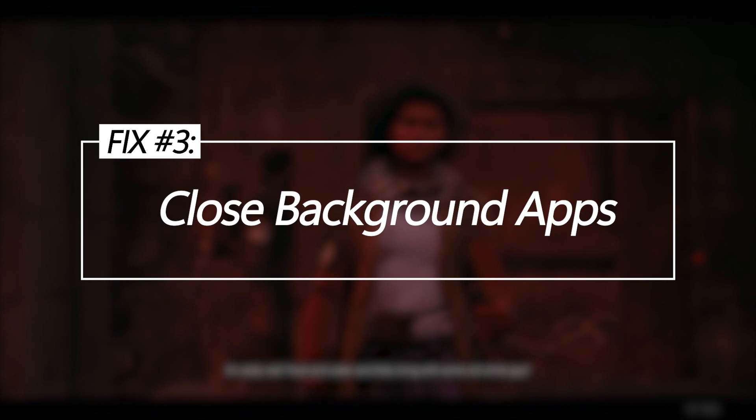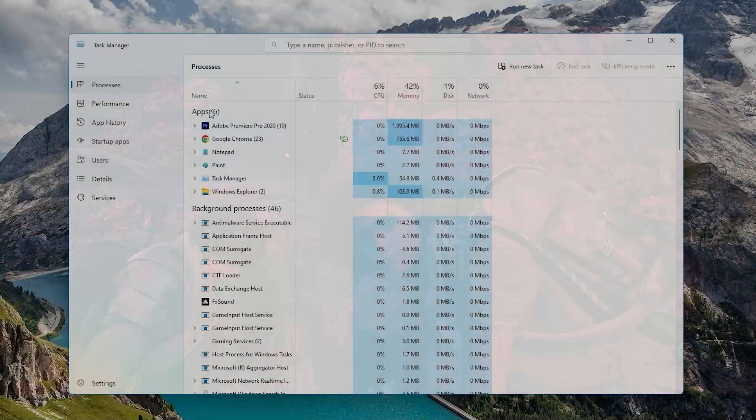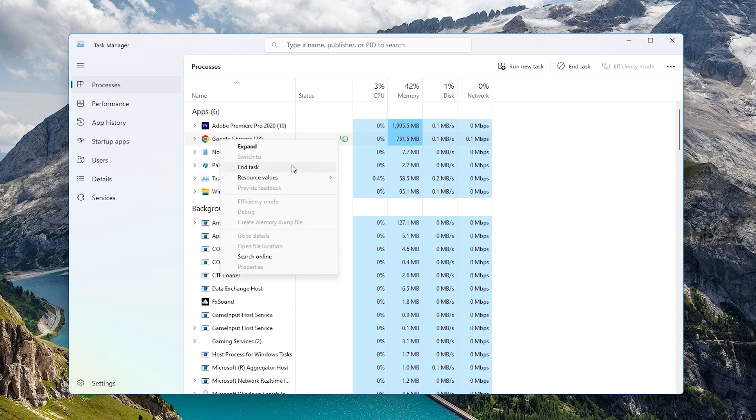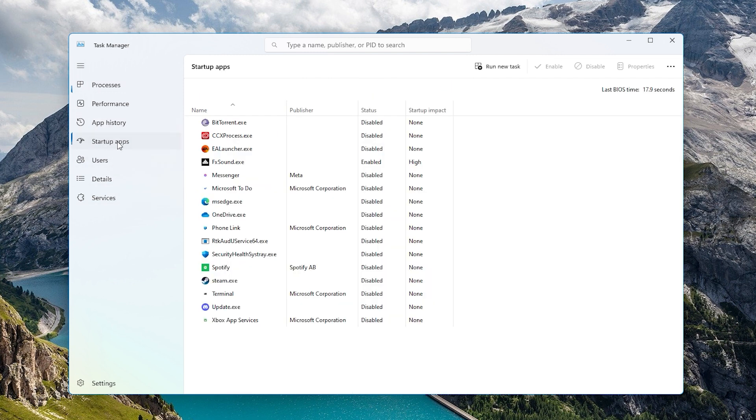Close background apps. Too many background apps can consume the CPU and RAM needed by games. Close unnecessary utilities before launching Remnant 2. Use Task Manager to view background processes and end unnecessary tasks. For recurring apps, set them to not launch on system startup.